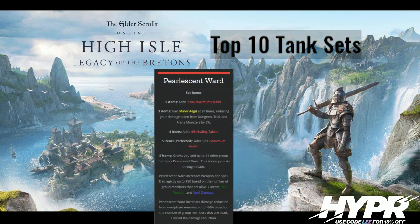Number 3, we've got Pearlescent Ward — a brand new set with High Isle. It's a really good set primarily because it has zero micromanagement. When you compare it to Powerful Assault, which requires a double cast of an assault ability every 10 seconds in trials, Pearlescent Ward is just an active buff the whole time. It's good for experienced groups wanting an additional damage buff, and also for beginner groups because it has a defensive twist — you get damage reduction based on people being dead, giving you a chance to recover fights that you might not have been able to get through before due to high incoming damage.